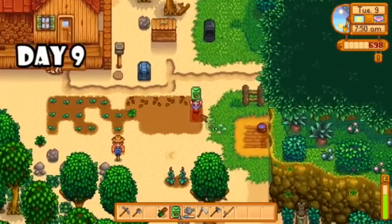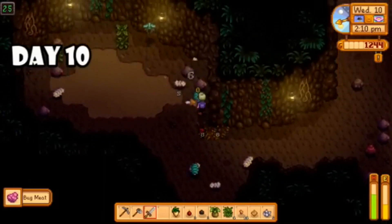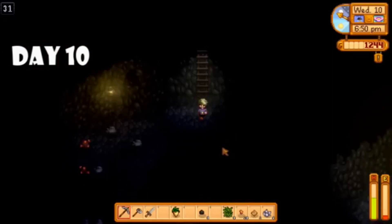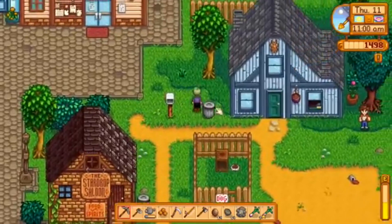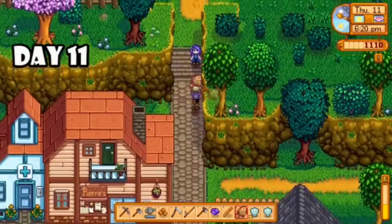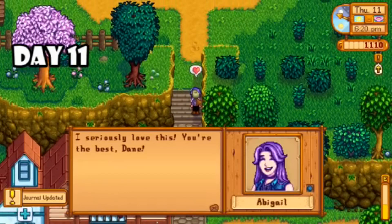Day nine I planted and watered my spring seeds, and then I finally bumped into Leah, which completed my meet-the-villagers quest. Day ten — even more rain, so I spent most of the day in the mines, got attacked by a lot of bugs, reached level 30, saw that it was the dark levels next, said nope, and that was it. The next day I checked out the request board. I had caught a flounder on one of the rainy days, so I knew this was a slam dunk. I also had an amethyst, so I completed the request for Abigail and also gave her a gift, scoring some major points.